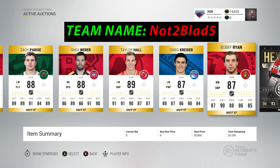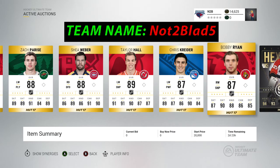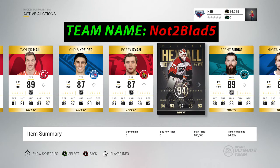We've got Duncan Keith, Zacha, Ristä, Shea Weber, Taylor Hall, and then the two giveaway cards: Chris Kryder and Bobby Ryan. For Chris Kryder, send a gold contract. For Bobby Ryan, send any NHL gold coach — no bronzes, no silvers, just gold coaches.